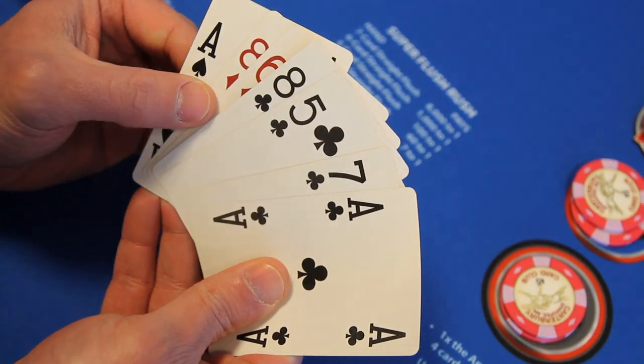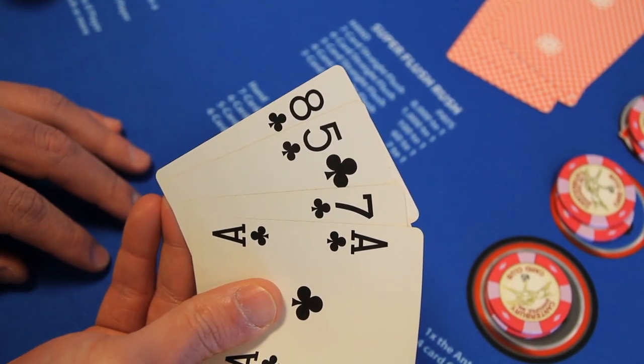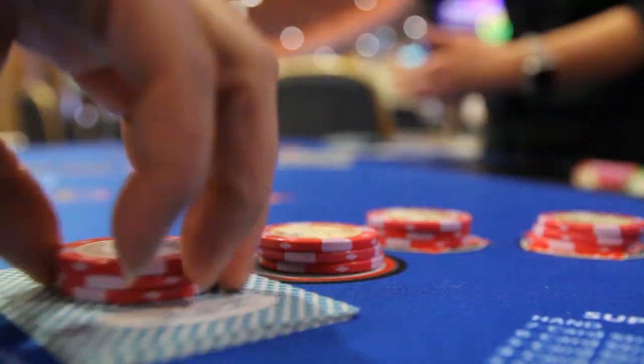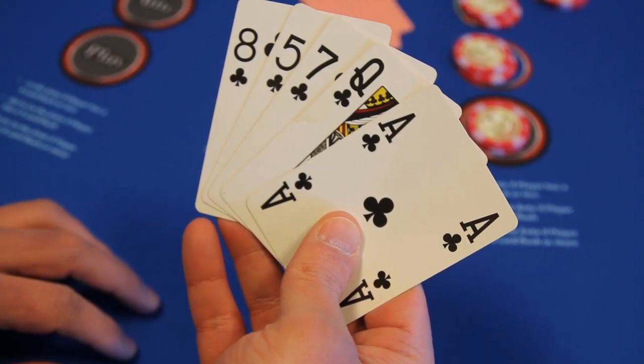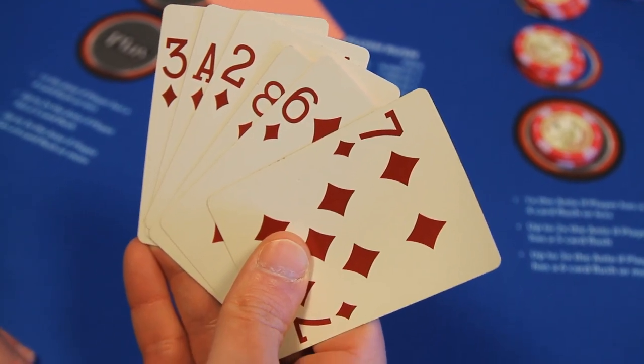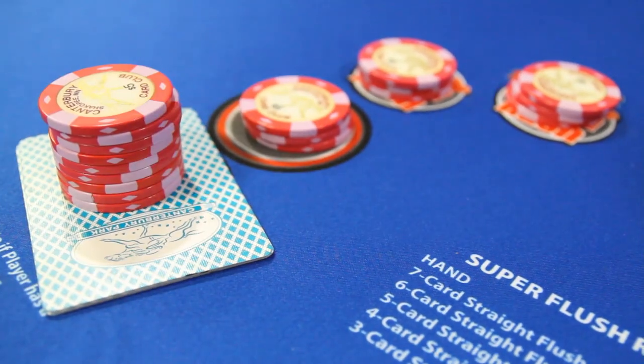And after you look at your hand, discard any non-flush cards. If the player's hand contains a four card flush or lower, they match their ante. A five card flush, they can bet two times their ante. A six card flush or higher, they can bet three times the ante.